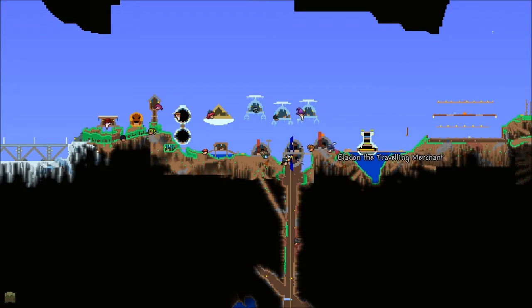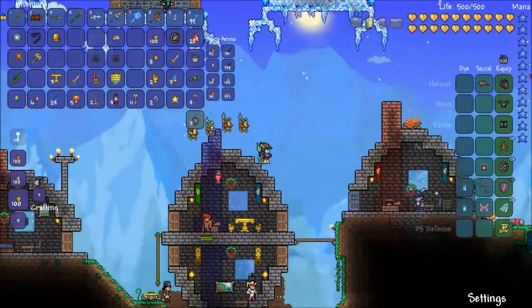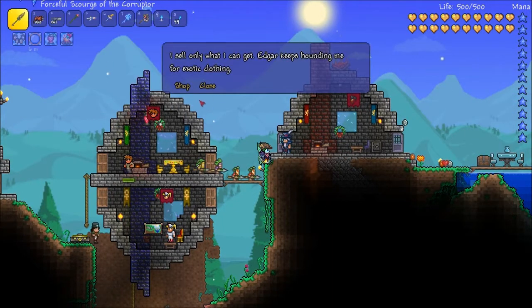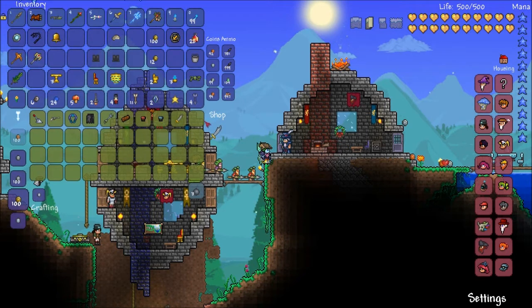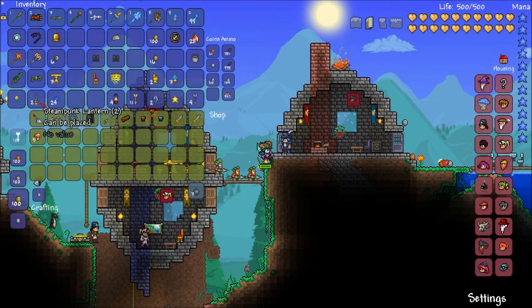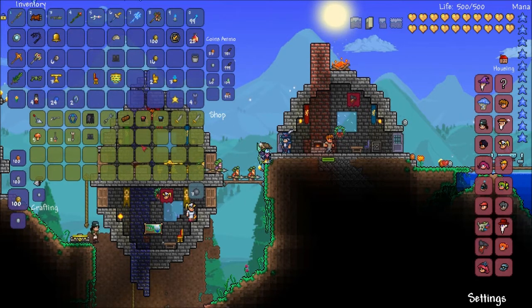Hey, you don't have a house over there, do you? Does a traveling merchant even have a house? No, that's Whitbeard the pirate. I only sell what I can get — Edgar keeps hounding me for exotic clothing. Okay, before we look at all this, I don't need a cutlass, I only need one cutlass. I'll keep the iron ore, mushrooms. I don't need steampunk lanterns, those are just made out of cogs. Get rid of those, and the arrows. Pirate banner I'll keep.